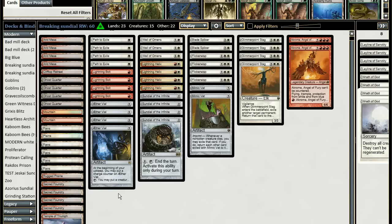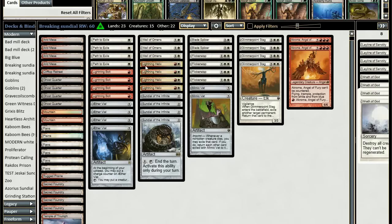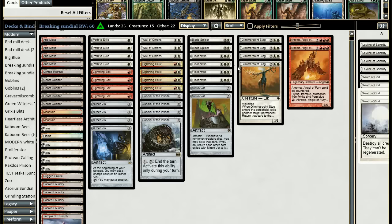Next up is protection. Path to Exile, Lightning Bolt, and Lightning Helix are 12 spells that keep me alive, because this deck is relatively slow — it's a mid-range deck and you need ways to deal with early threats. Wall of Omens adds additional protection, it's pretty solid against burn, you can draw cards off it, and it's a good target for Flickerwisp and Glimmerpoint Stag.